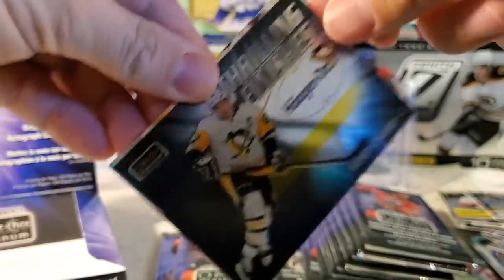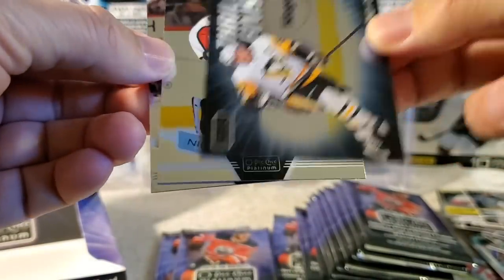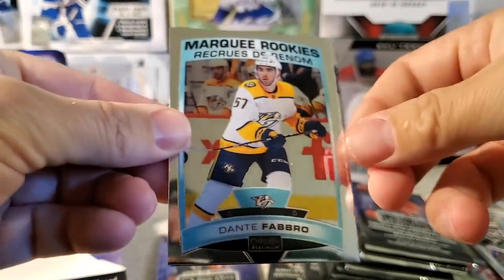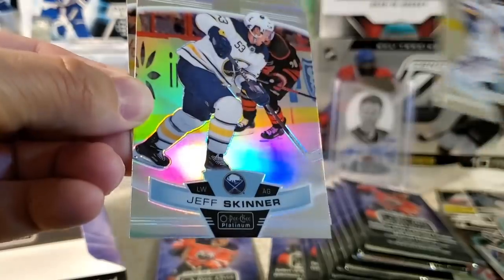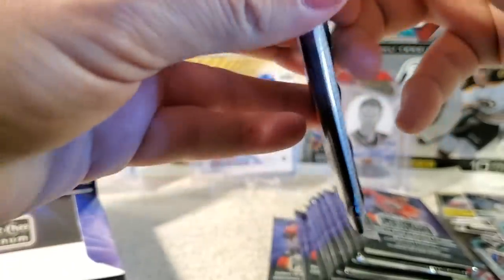Clayton Keller. Thrilling Finishes — Sidney Crosby, that's one of those new inserts. Nicholas Backstrom and Miro Heiskanen. Dante Fabro marquee rookie, Jordan Binnington, a rainbow of Jeff Skinner, and Oscar Klefbom. Rainbows are such nice cards — I know they're common, but they've got a really nice look about them.